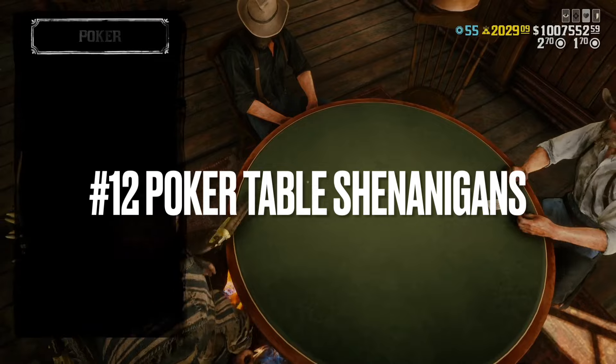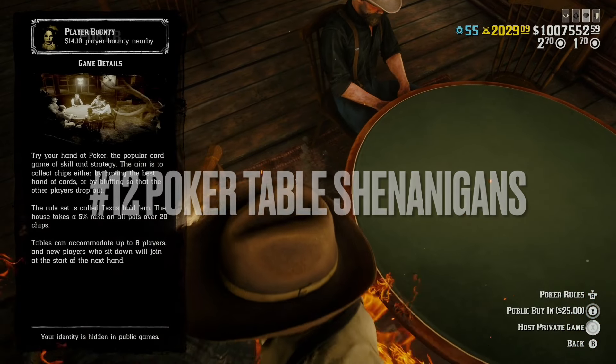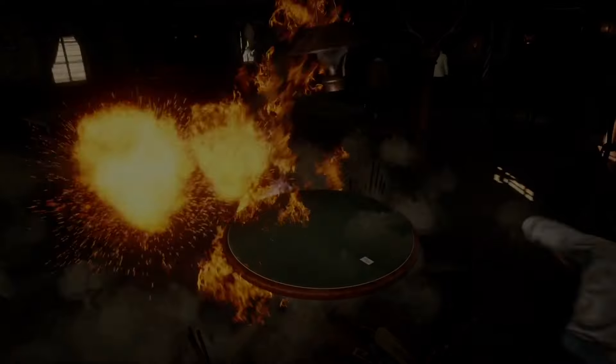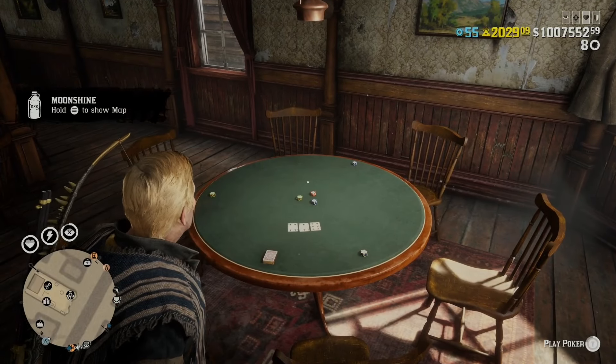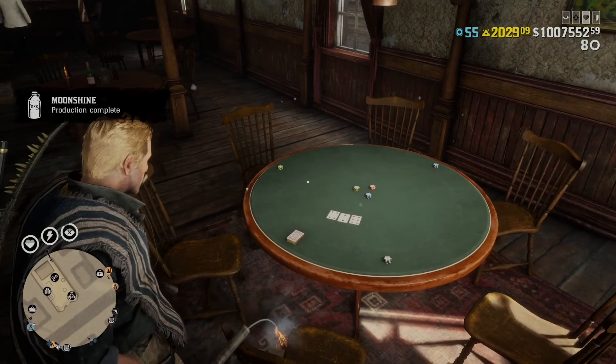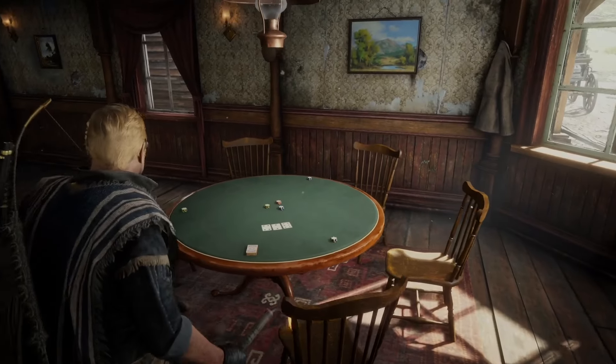Number twelve, poker table shenanigans. You can get creative with it — it's just something fun to do. You basically throw some dynamite or put some flammable moonshine down and then start up a poker game. You won't get a death animation, but it'll show whatever's happening as soon as you hit that cutscene. Kind of a good way to get some funny pictures or anything else.